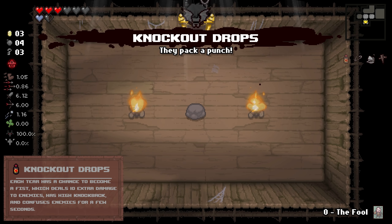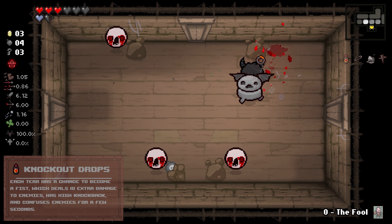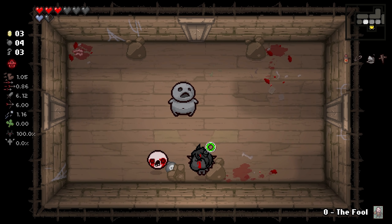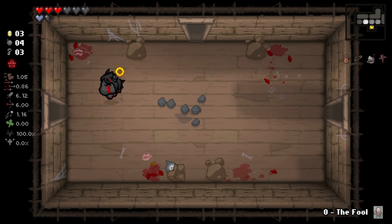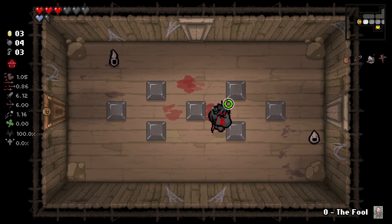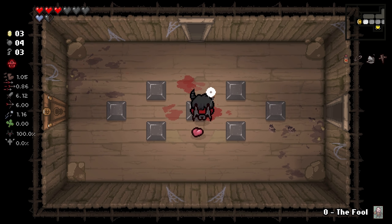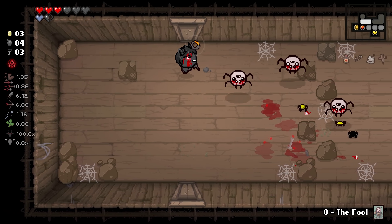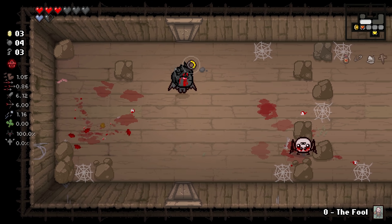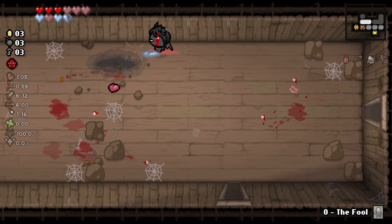What is this? Knockout Drops. They pack a punch. I don't know if this works with Brimstone - ooh, it sounds like it does. Yeah, it does. It definitely does some sort of synergy. I don't know if I like it. I will say that the non-Brimstone animation for this item is way cooler. Like, you fire fists. It's super just out there. I love it. It's one of those weird, wacky, bizarre ones where you're just like...